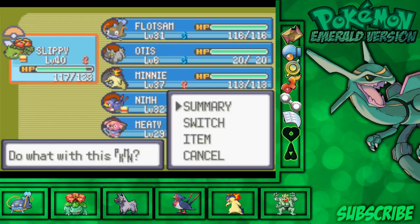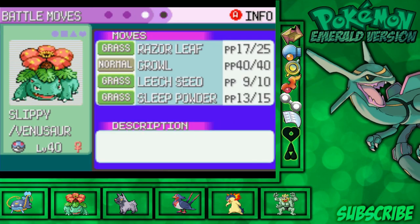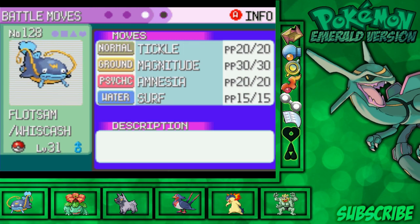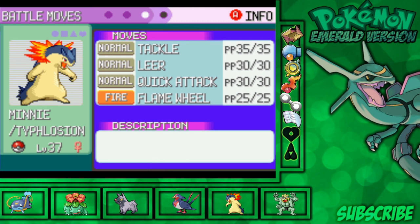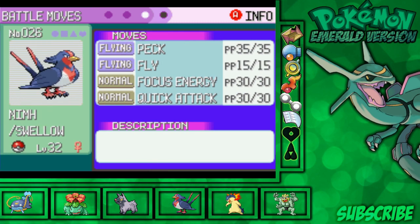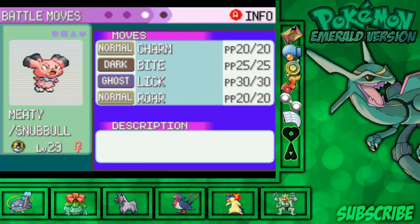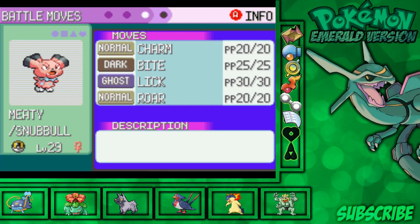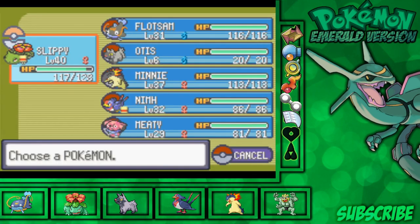Let's do a quick team recap. Starting with Slippy, the Venusaur at level 40, with Rage Leaf, Growl, Leech Leaf, and Sleep Powder. Next is Floatsum the Wishcash at level 31, with Tickle, Magnitude, Amnesia, and Surf. Otis the Poochiana is our HM Pokemon with Strength, Rock Smash, Cut, and Flash. Mini the Typhlosion at level 37 has Tackle, Leer, Quick Attack, and Flame Wheel. Nym the Swellow at level 32 has Peck, Fly, Focus Energy, and Quick Attack. Finally, Mity the Snubble at level 29 has Charm, Bite, Lick, and Roar — though I'm not 100% certain we'll keep leveling her up.